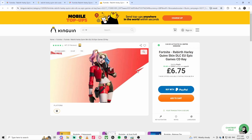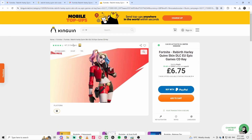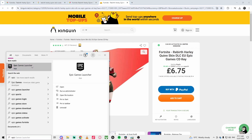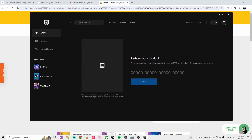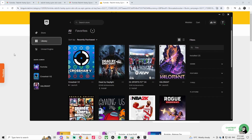Once you've bought the item, you get a code — they will email you a code for the skin. You then go to Epic Games, click on your profile, click 'Redeem Code,' and type the code you received. That's pretty much how you can get the skin.